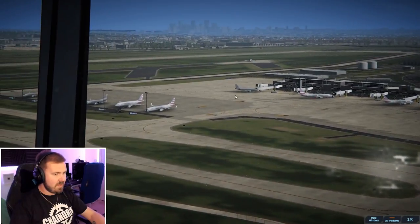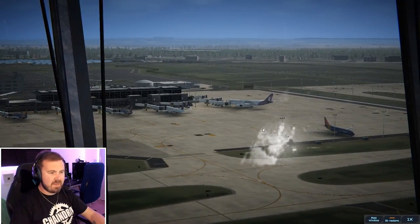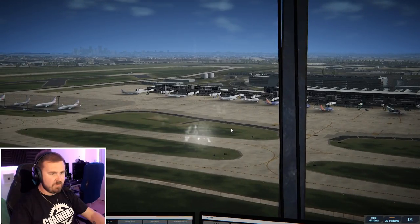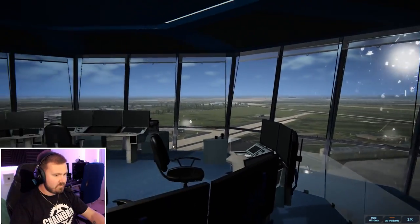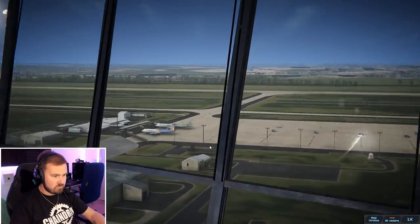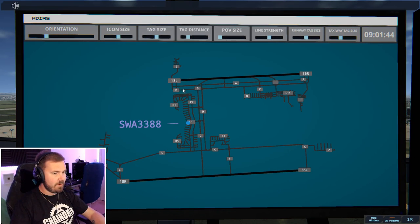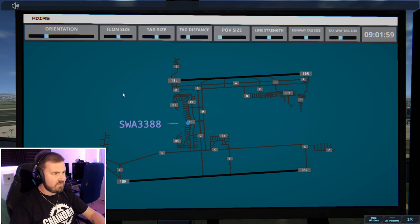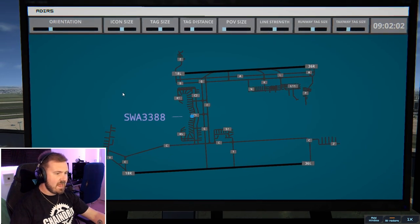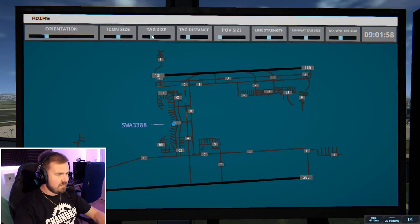You can see all the Southwest and American all lined up there, down this terminal just in front of us with the Hawaiian on the end. I quite like that — you can see basically the whole apron from here. It's really cool, it's all like one big terminal. I thought it would be a much bigger airport than that. Southwest 3388 with information Juliet, requesting push and start. Southwest 3388 pushback approved, expect runway 18 left. I've got to restart my game again. Southwest 3388 pushback approved, expect runway 18 left.